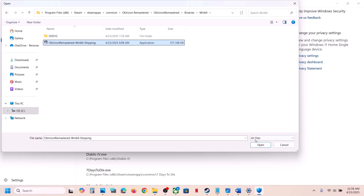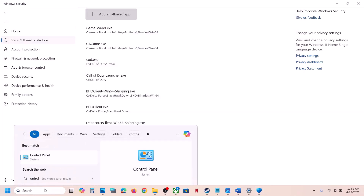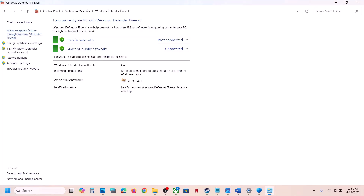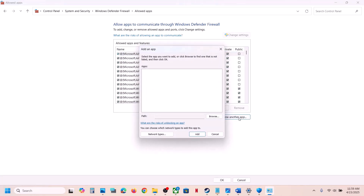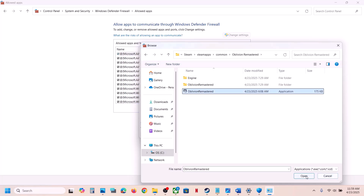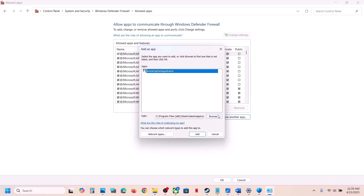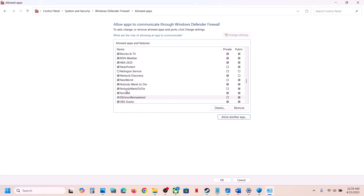Also add the exe file from the Binaries, Win64 folder. Then open Control Panel, go to System and Security, Windows Defender Firewall, and click Allow an App or Feature Through Windows Defender Firewall. Click Change Settings, then Allow Another App, click Browse, open the game folder, select the exe file, and click Add. Repeat this for the Binaries Win64 exe file as well. Once added, launch the game and check.